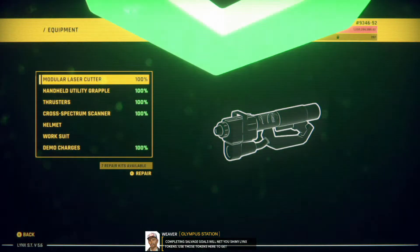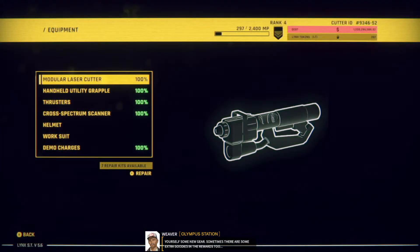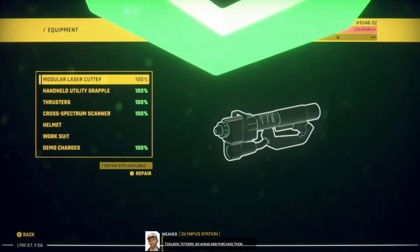This big bright arrow — use those tokens here to get yourself some new gear. Sometimes there are some extra goodies in there. So let's get going and learn about one of the most important tools in a shipbreaker's toolbox: tethers.